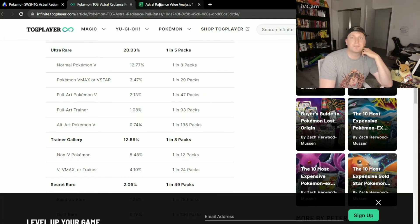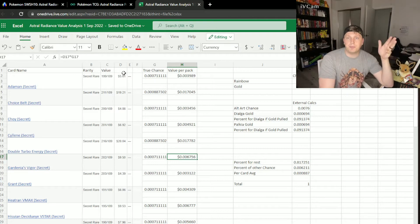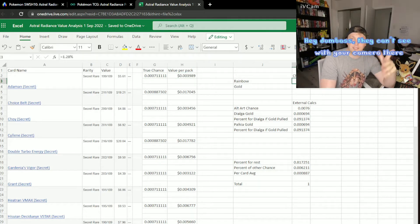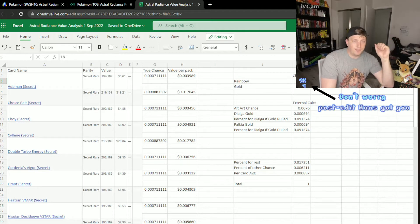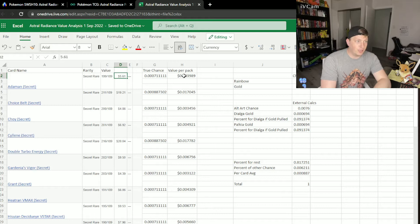Those were all superimposed in the spreadsheet as well. Right here I can show you this is the homepage. I basically went through and copy-pasted all of that, using the market value rather than the median value, because it's readily available and it's what people should actually be paying for these cards. Then I took the number of cards — there was a 1.28% chance to pull a rainbow in each pack. There are 18 rainbow cards total in the whole set, which is quite a lot. Your chance to pull each one is around 0.071%, so that is the true chance for any one secret rare. You take that true chance and multiply by the value of the card to get the anticipated value per pack. For the Arceus secret, you have a 0.07% chance; multiply that by $561 and you get an anticipated value per pack of about $0.40.